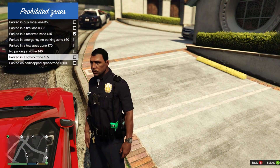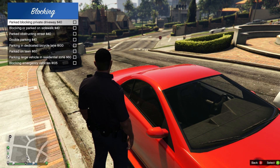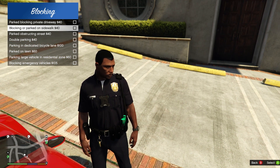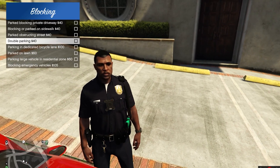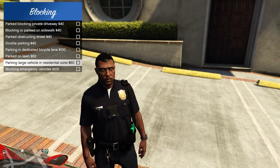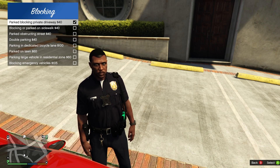More prohibited zone options: emergency no parking zone, in a tow-away zone, no parking anytime, parked in a school zone, parked in a handicapped space. They're in a reserved zone blocking parking. Also options like parked blocking private driveway, blocking or parked on sidewalk, parked obstructing street, double parked, parked in a dedicated bicycle lane, parked on lawn.